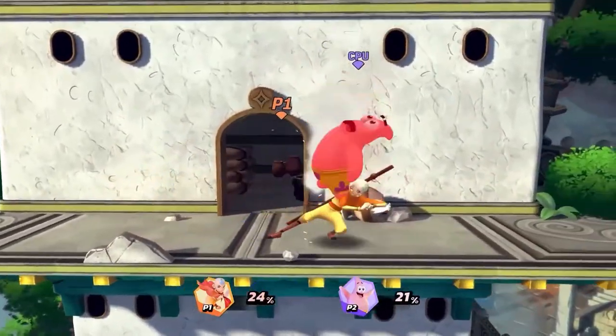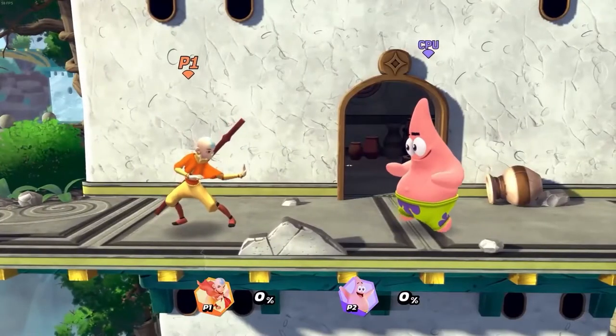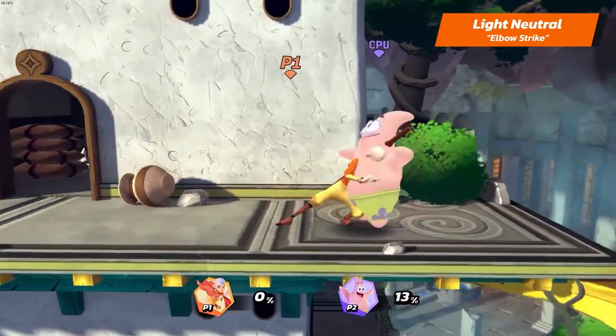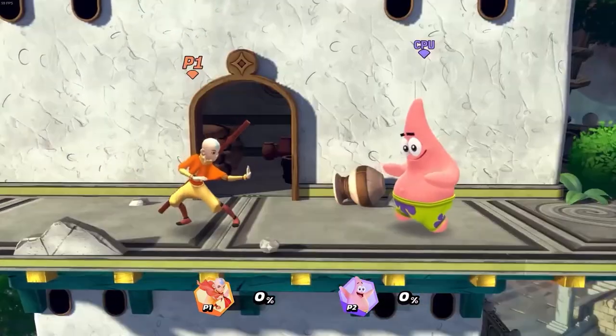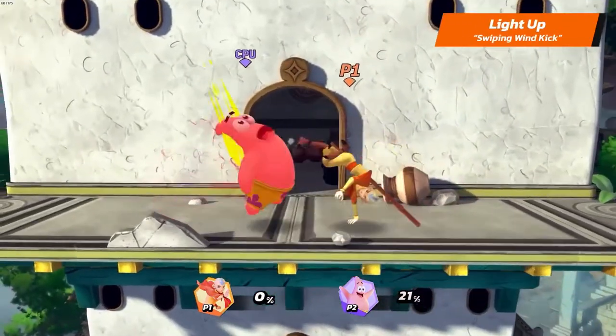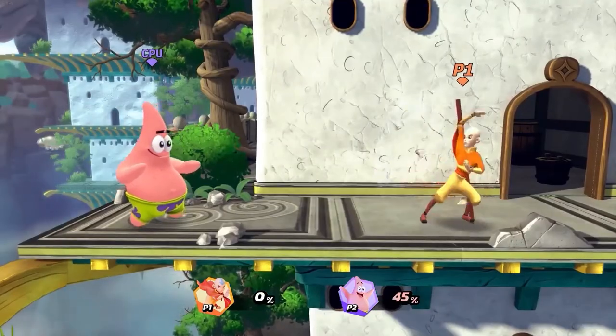We'll begin the study of airbending techniques with Aang's light attacks. Aang's light neutral is Elbow Strike. His light up is Striping Wind Kick. And his light down is Wind Chop.